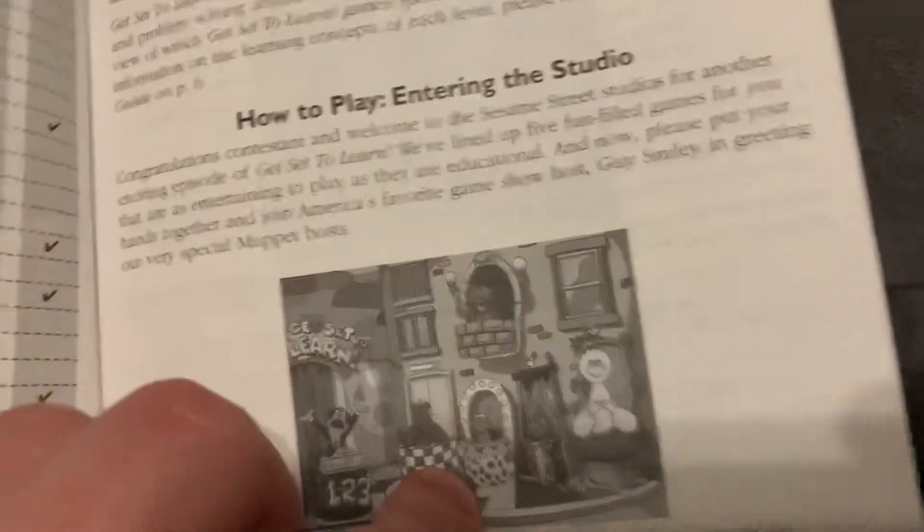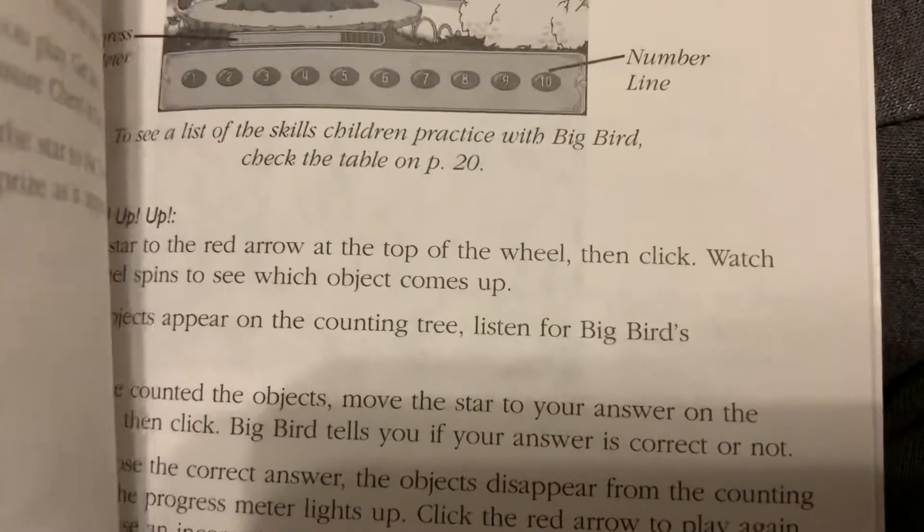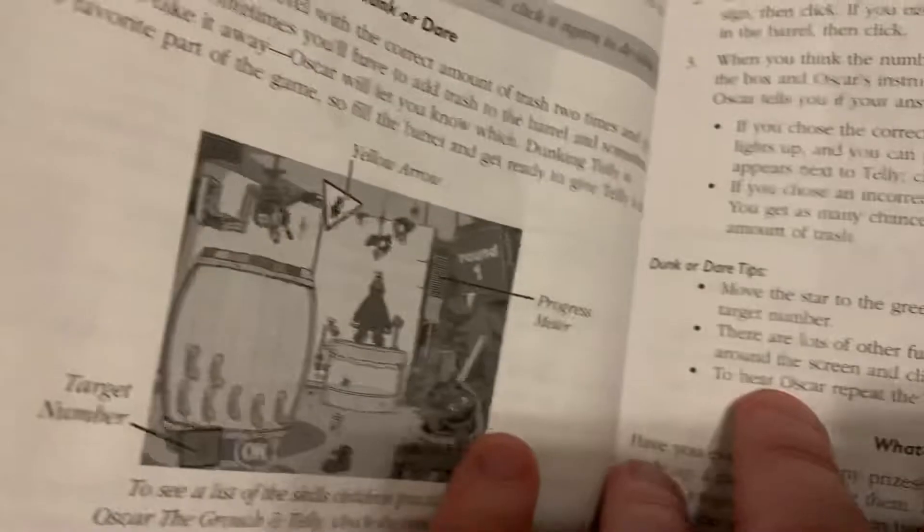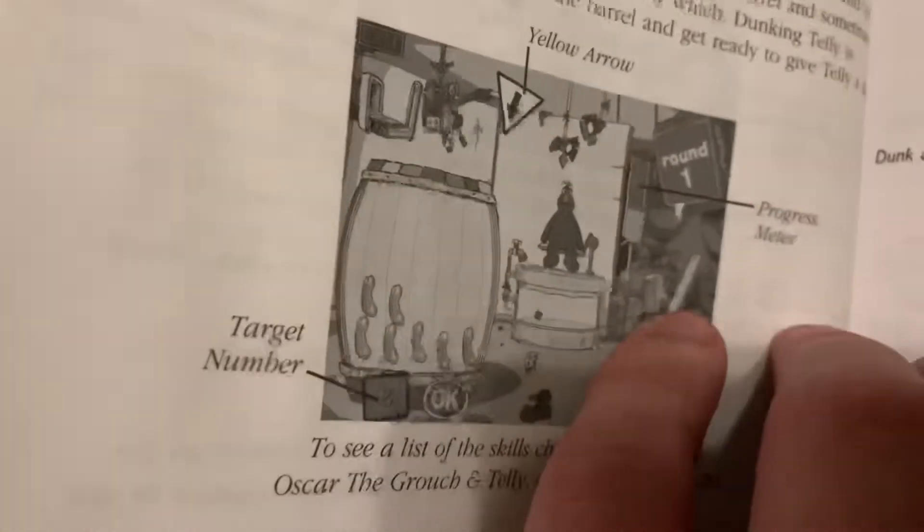You can exit the game. There's Big Bird, Count it Up, and Oscar's Dunk or Dare, with Telly in the background.